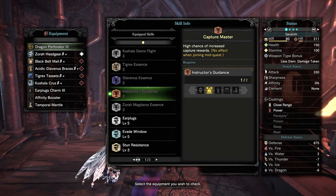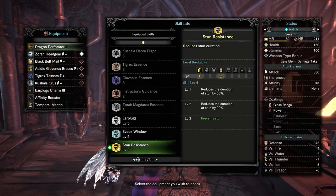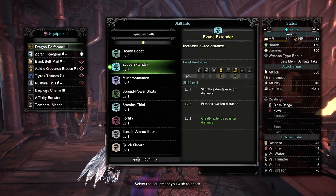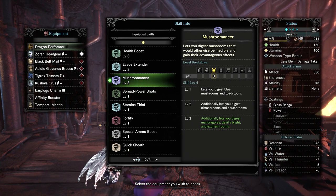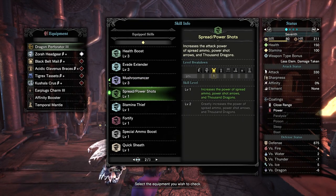Earplugs 5, Evade Window 5 for maximum invulnerability frames. Stun Resistance so you never get stunned — being stunned is super annoying. Health Boost 3 for maximum health cap increase, since this build is all about survivability. Evade Extender so you dodge farther — the bow's dodge is already incredible and this makes it so much better. Mushroom Master, which I'll demonstrate in the training area: not only does Mandragora act like a Max Potion and you can carry 10 of them, but Devil's Blight gives you a stamina boost that acts like stamina buffs at around level 3.